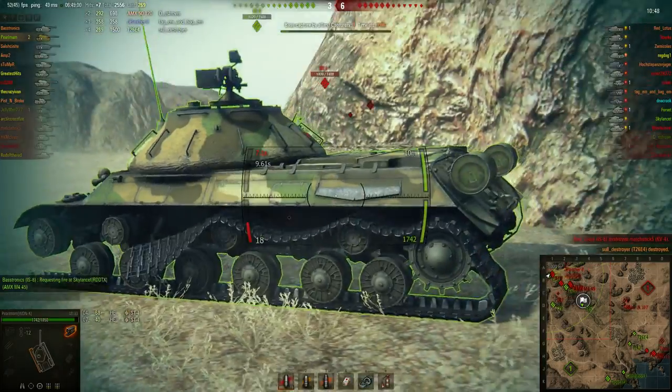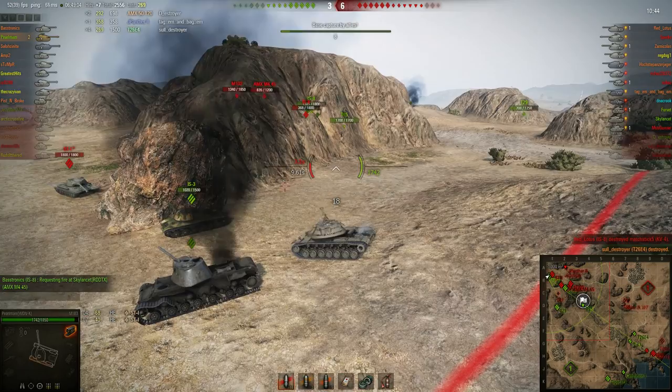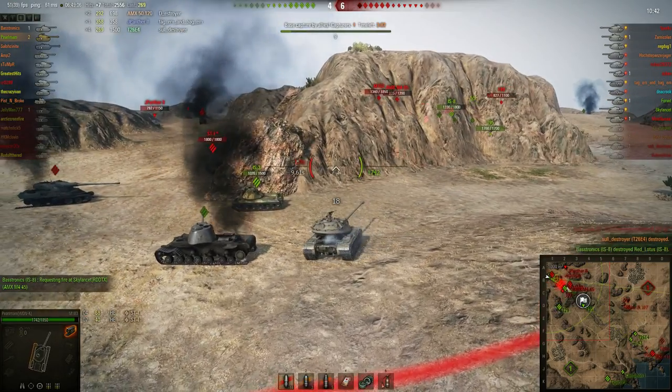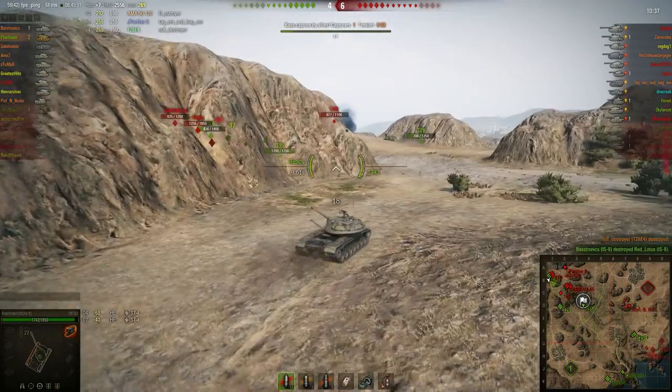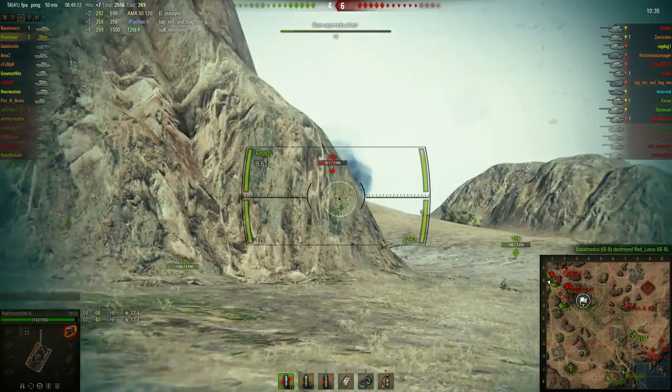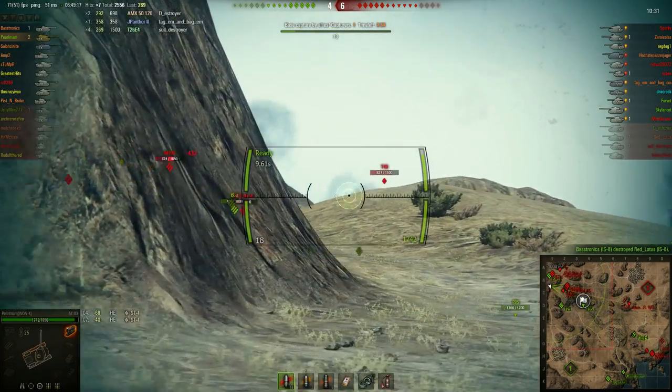I killed the super Pershing. At this point I definitely realize our flank is screwed, so I have to retreat. If I stay where I am, they're going to come around this corner and I'll be flanked. So I retreat.